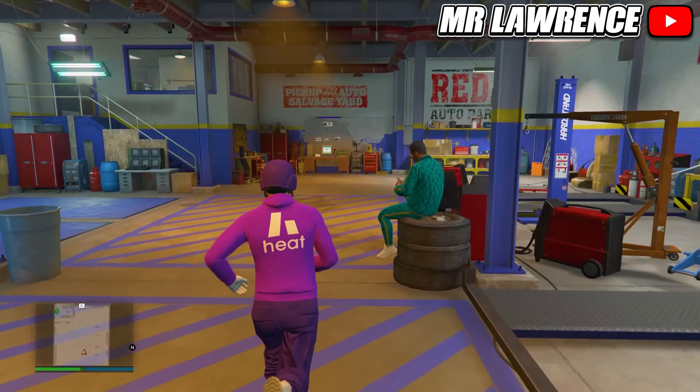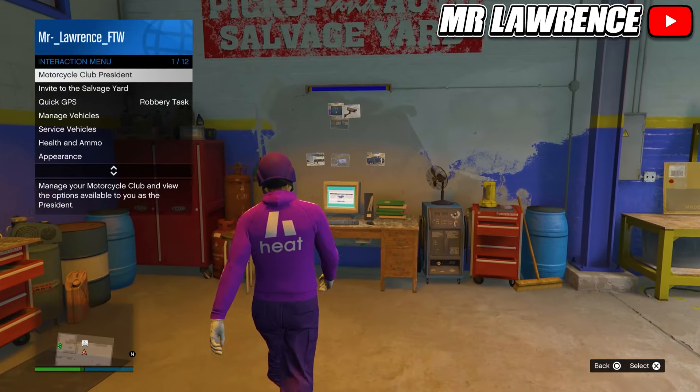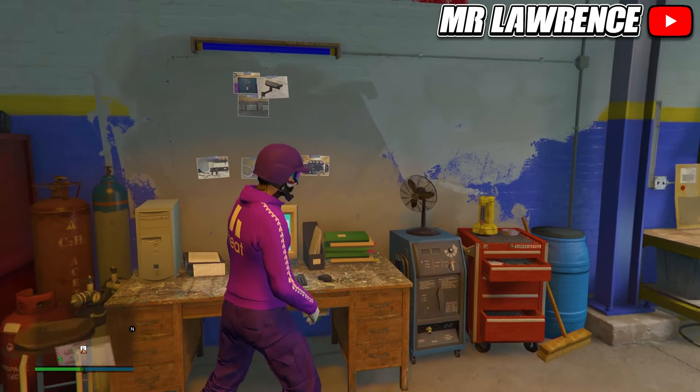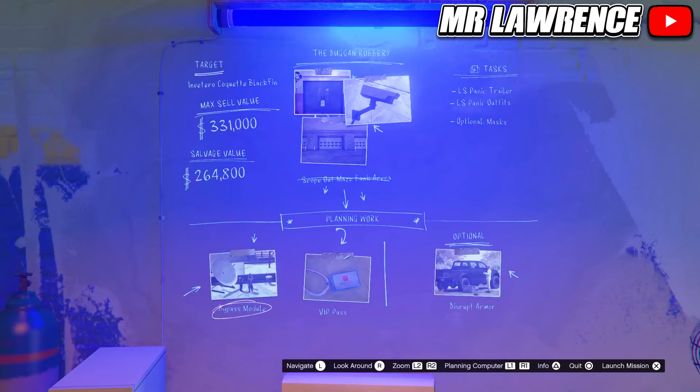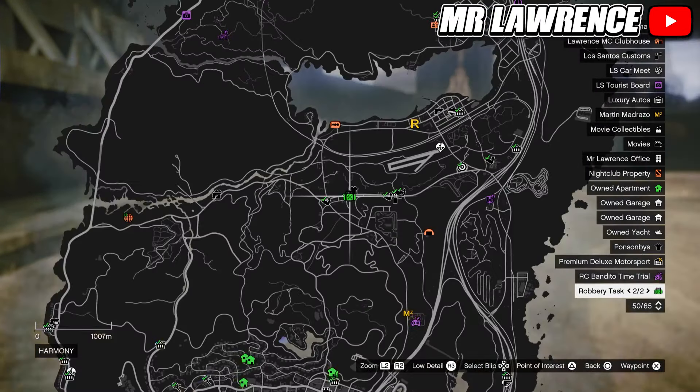We will start with a purple duffelback glitch that works on all platforms. First you need a salvage yard, then register as a boss and access the computer. These three cars are different every week but we need to have the dog on robbery. Then go outside.